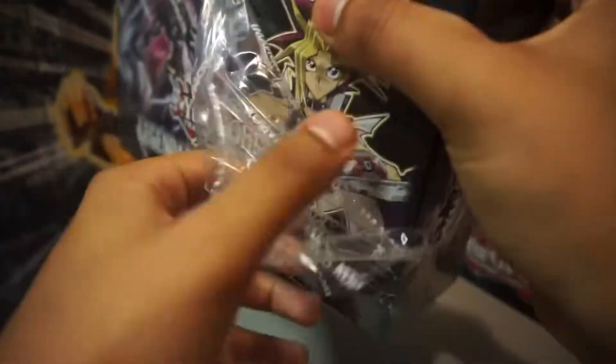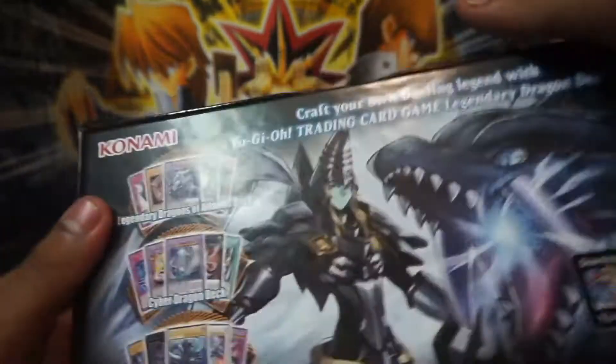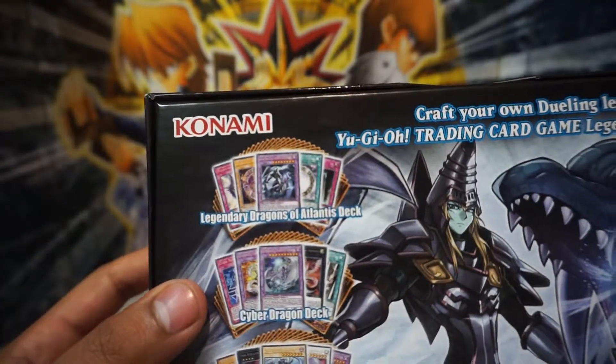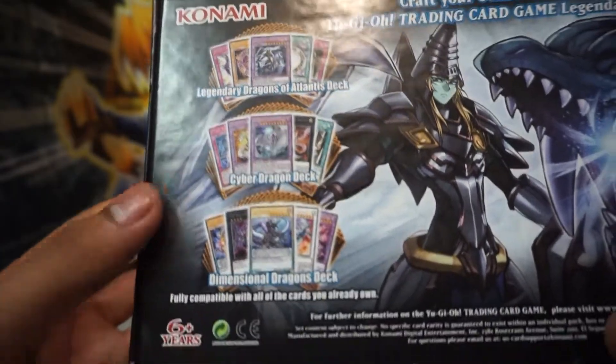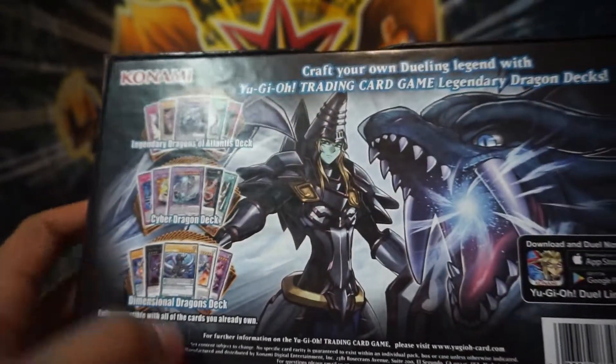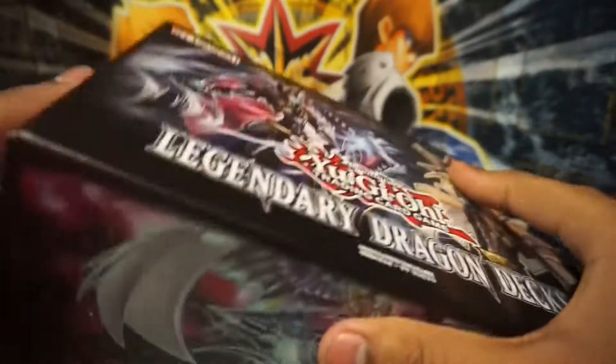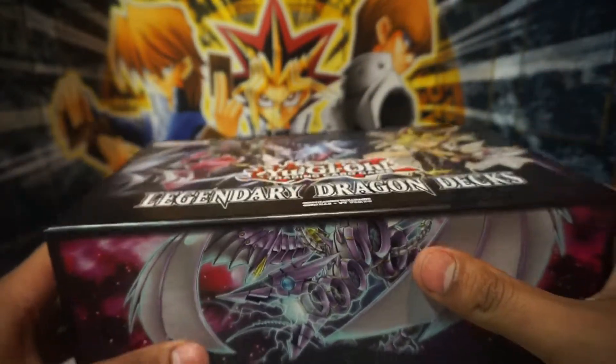As you can see it's still factory sealed, cause that's where we go — fresh out the factory. So you get three decks: you get Legendary Dragons of Atlantis, the Cyber Dragon Deck, and the Dimensional Dragons Deck. Let me know which one is the best. Let's open this bad boy up.